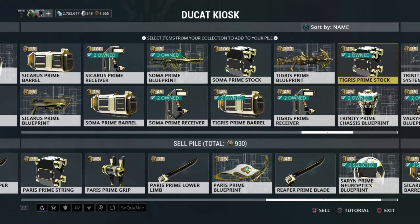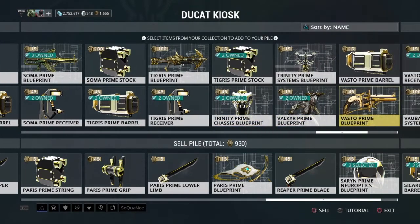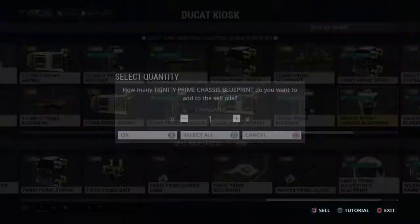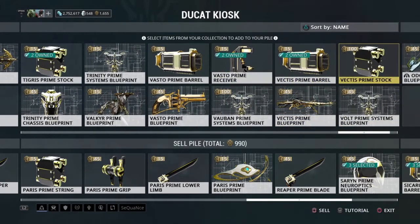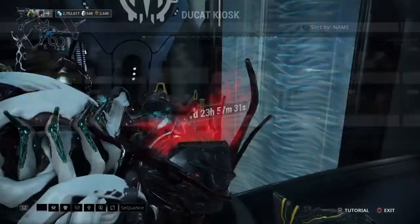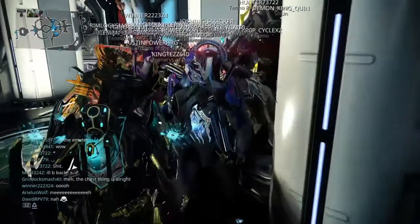Even if you haven't been playing the game, you probably have what you need to get that mod. All you need to do is sell your spare items at the Ducat Kiosk, which is right next to Baro — that's how you get the most important currency for picking up what you need. For credits, I'd recommend doing some low-level defense missions, five waves and then get out. The Dark Zone infested defenses give you extra XP and extra credits.